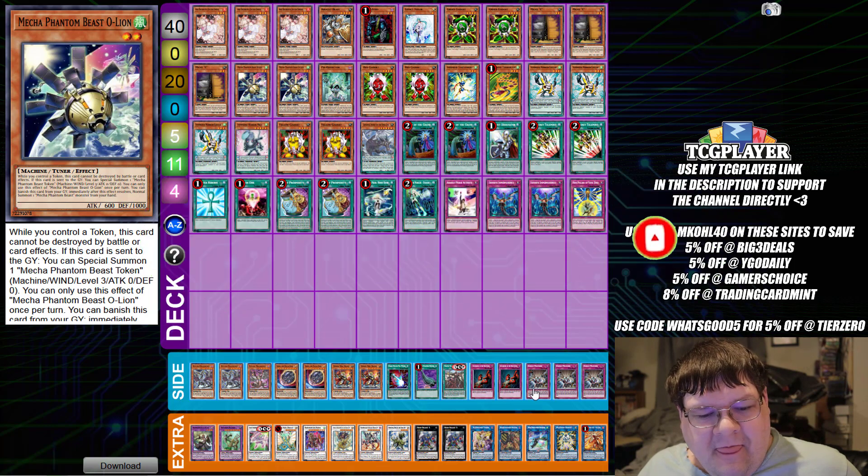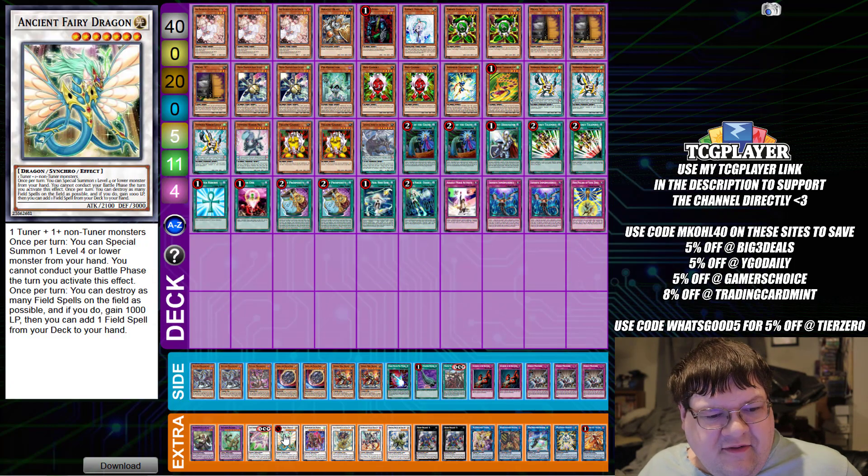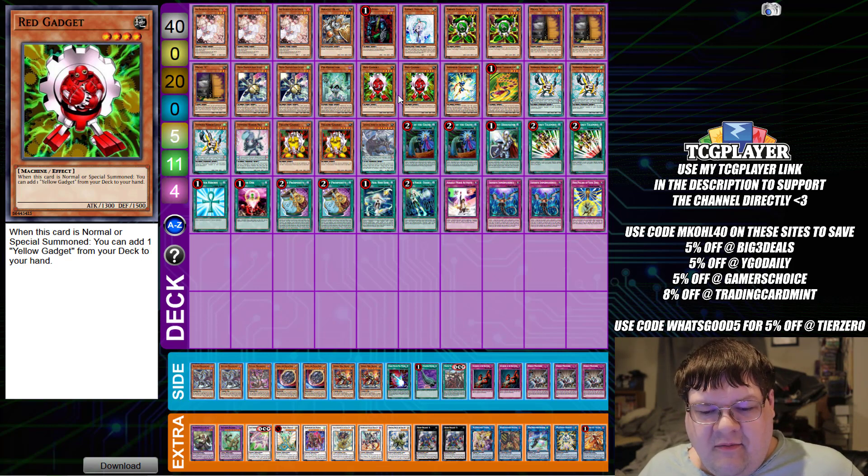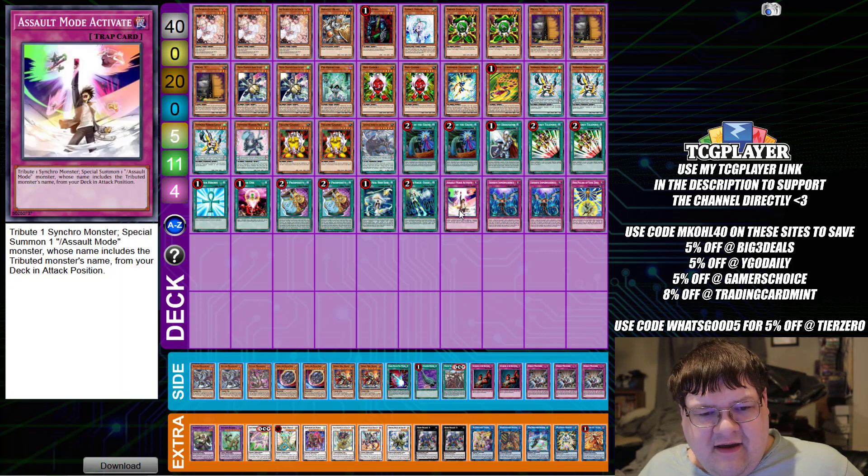We're starting off with a gadget list today featuring Ancient Fairy Dragon. We get to bring out an additional gadget. This build is going to be using these gadgets as stepping stones, as material for synchro summoning and things like that. It seems to be about the only real thing they're good for at this point, which is fine. I also like the fact that we're playing the mini Stardust Assault Mode package in here as well.